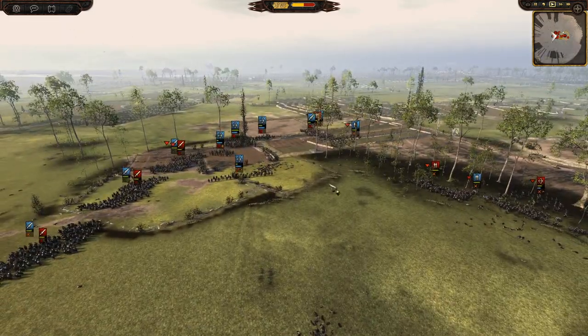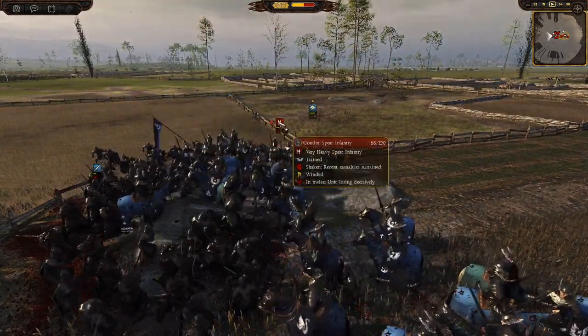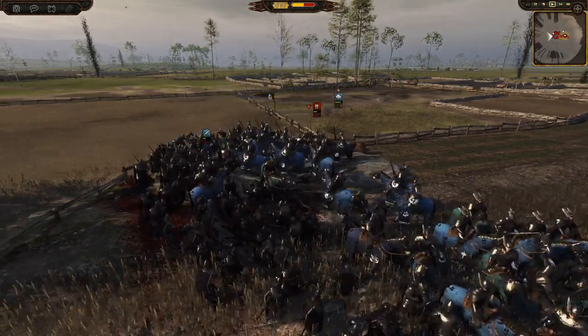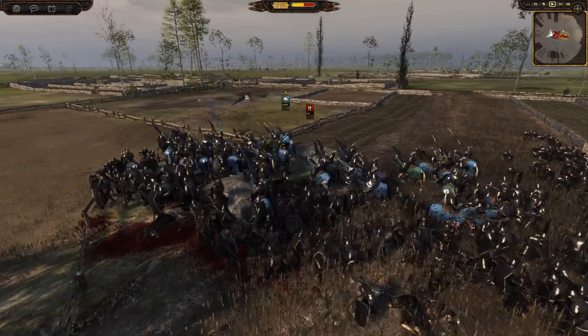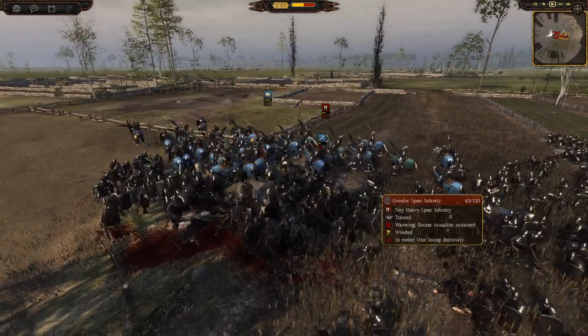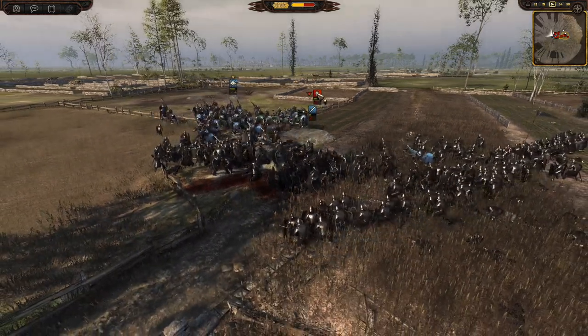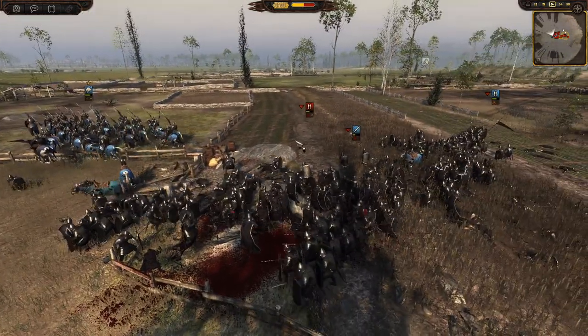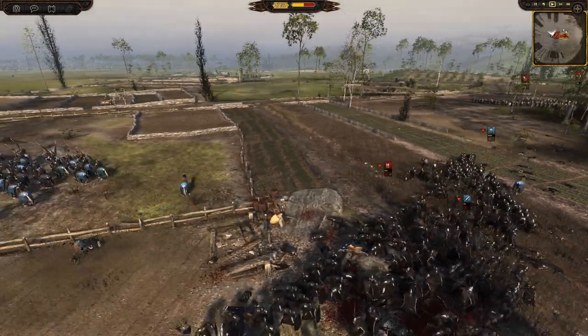It looks like blue Gondor is going to wrap up this left flank, but his right is definitely in trouble. He's got some Gondor spear infantry fighting his general — not great, he needs to get his general out there. He's doing that now. They are breaking though, actually — Knights of the White Tree in here as well. He may have actually won that fight. He goes in for another charge and he certainly will win that fight.